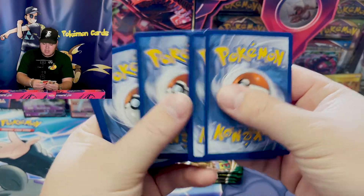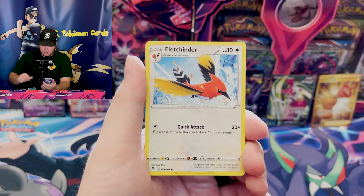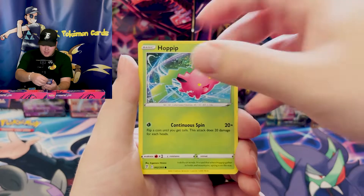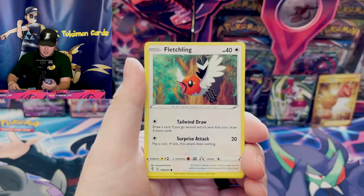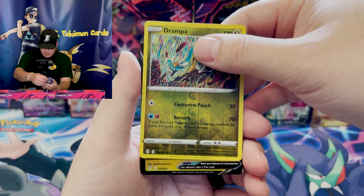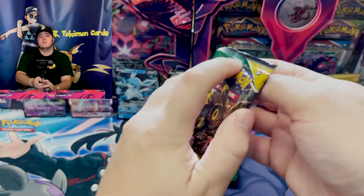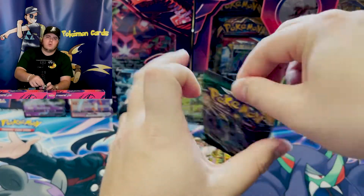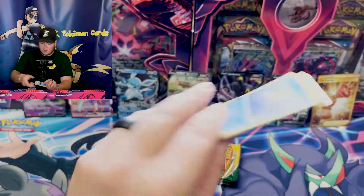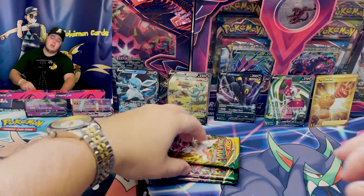Scroll of the Flying Dragon, Fletchinder, Lanturn, Teddiursa, Phoebe, Hop, Hitmonchan, Fletchling again, Drampa. And we have pulled Rayquaza V, which is off-center — these V cards are pretty off-center. Halfway through. Rayquaza V — I think we've pulled it before. Green code card, showing us that we have Flapple in our future. I would love for you to comment down below — let me know which ETBs you think won. Obviously wait for these final three packs and see what's in store.